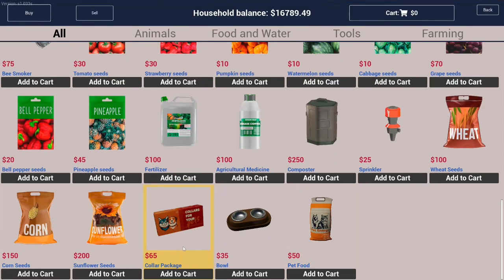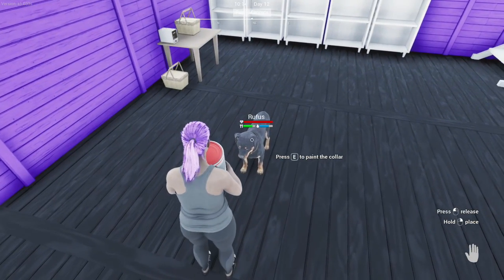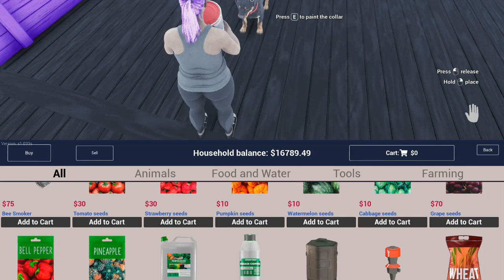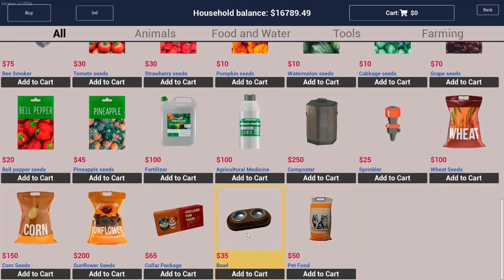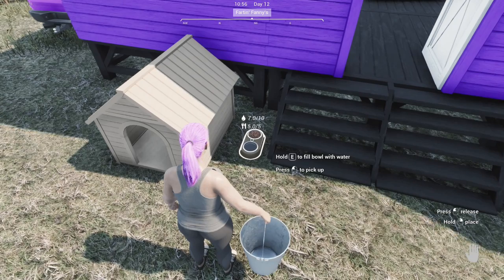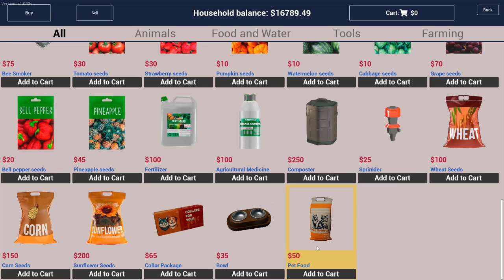You will need to purchase some additional items for your new pet before leaving the General Store. You can purchase a collar package for your new pets for $65. This package contains seven collars with which to name your pets, and the collar can be painted by holding a paint bucket, looking at your new furry friend, and pressing E. You will also need to purchase a food bowl for $35 each. Each bowl will hold five units of pet food and ten units of water. You will need to fill the water side manually with a bucket. I recommend having one bowl for each animal just to be sure there is enough food and water nearby to keep everyone alive. Lastly, you will need to purchase a bag of pet food for $50. The bag holds 20 units.